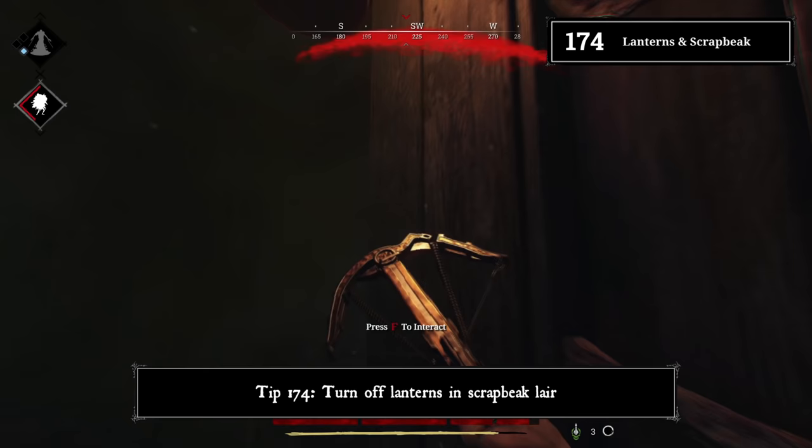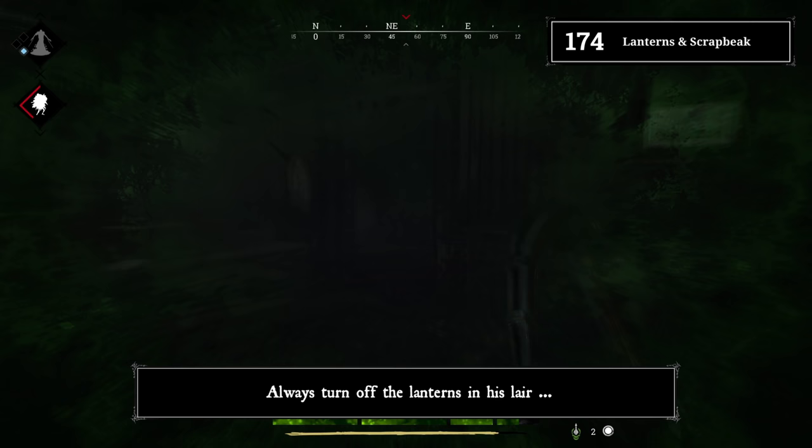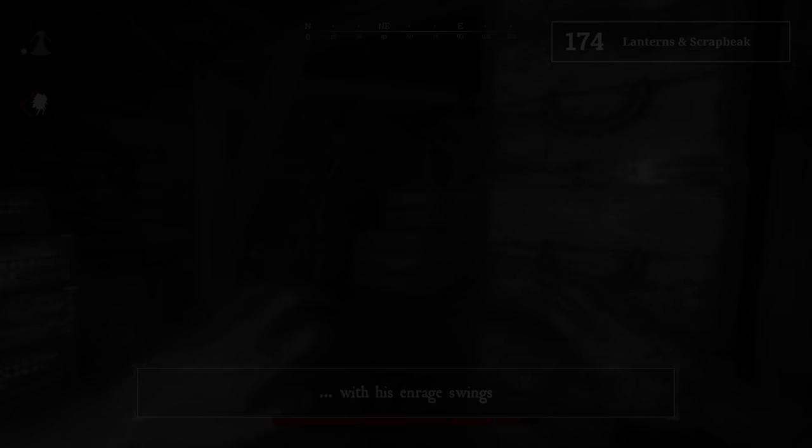Tip 174: Turn off lanterns in Scrap League's lair. If Scrap League is on fire, the loot he drops will be destroyed. Always turn off the lanterns in his lair, since he sets himself on fire very often with his enrage swings.